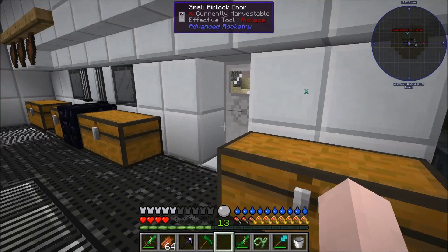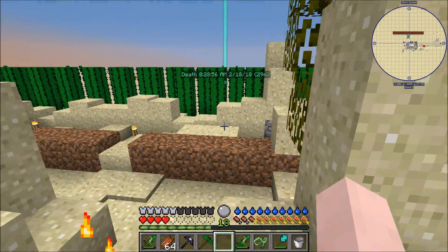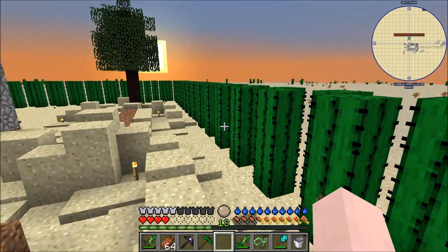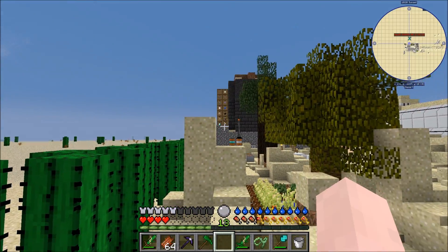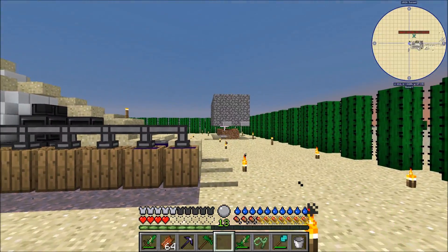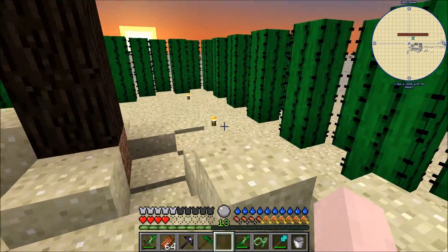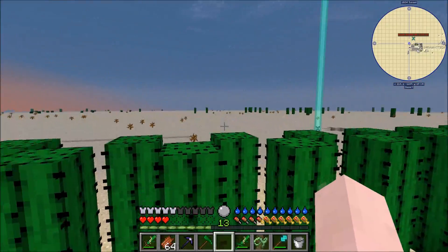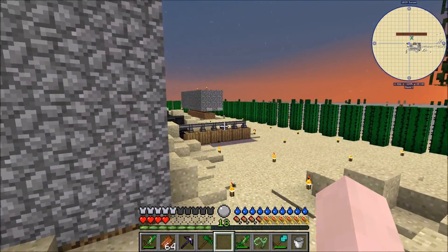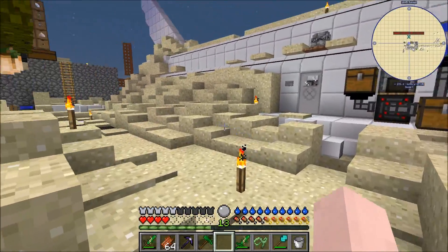Alright, hello everybody and welcome back, it is Jeff again with another episode of Forever Stranded. As you can see, I died again. My mob spawner is not spawning anything - I stood far enough away, way back in that building for a long time, and very occasionally gets like a zombie in there. There's nothing in it right now; I even expanded it and made it too wide, so that's not really working out.